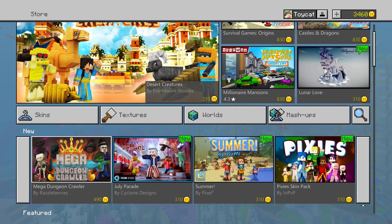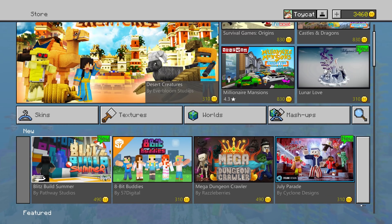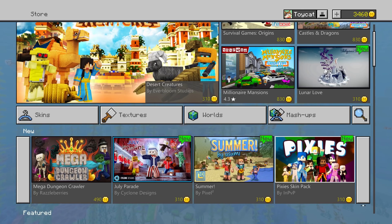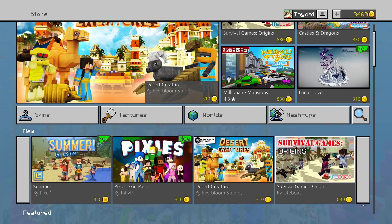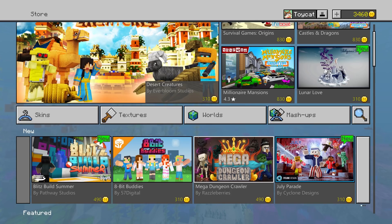This is a huge Minecraft store content drop — there are 12 separate pieces of content as far as I can tell. One interesting thing you'll notice is that none of these 12 maps are by the same creator: there are maps by Pathway, 57 Digital, Razzleberries, Cycle, and others — every single map is made by a different creator. It seems Minecraft values these store spots. From creators I've spoken to, the Minecraft store limits how much content you can put up, so each studio gets a slot, and it seems like 10 slots were made available today with 10 different pieces of content from 10 different studios.